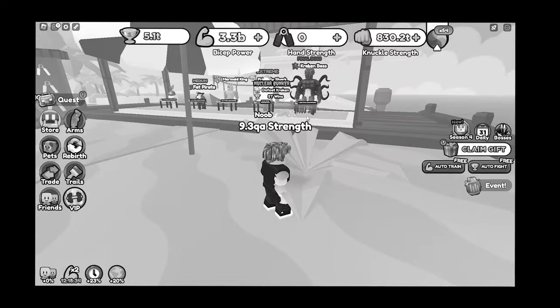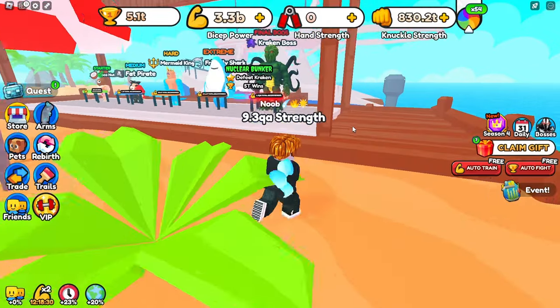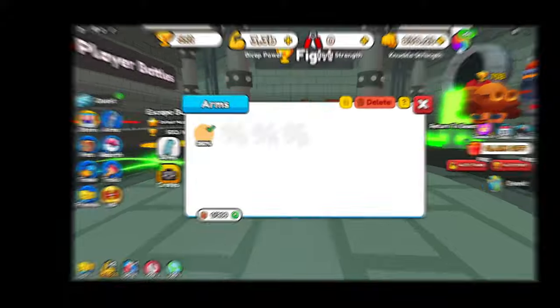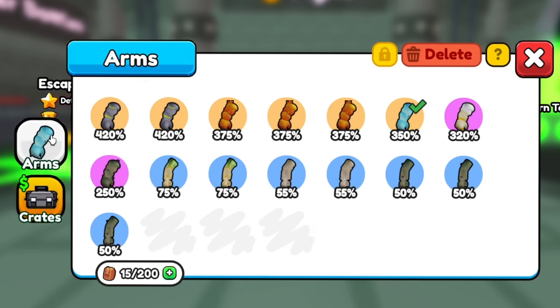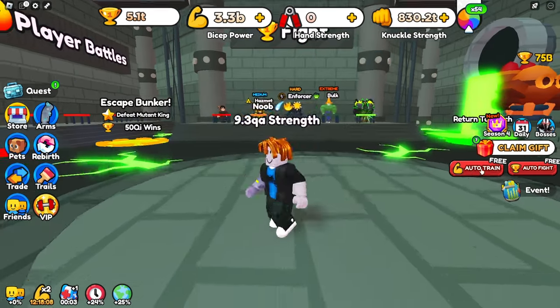That might have been including other challenges as well, but it was a lot of times — it's been about an hour. We can now finally go to the bunker and keep training until we can defeat that boss. We should have some more crates to open for arms — yes, we have 7 more gold ones. We've got a better arm: a 420% buff. Let's use that, it should speed our progress up quite dramatically.